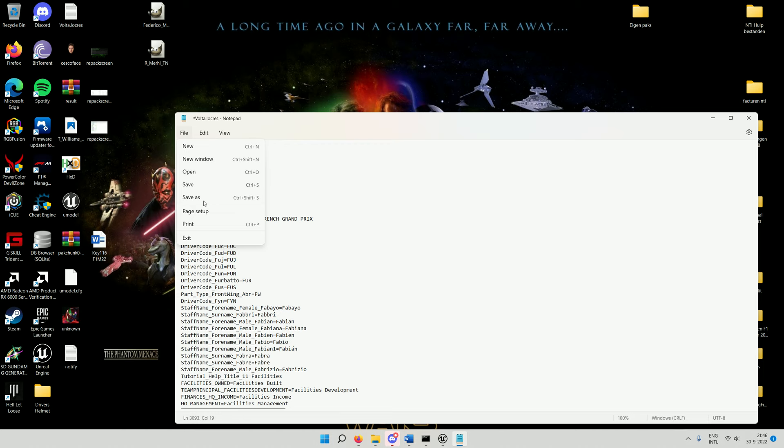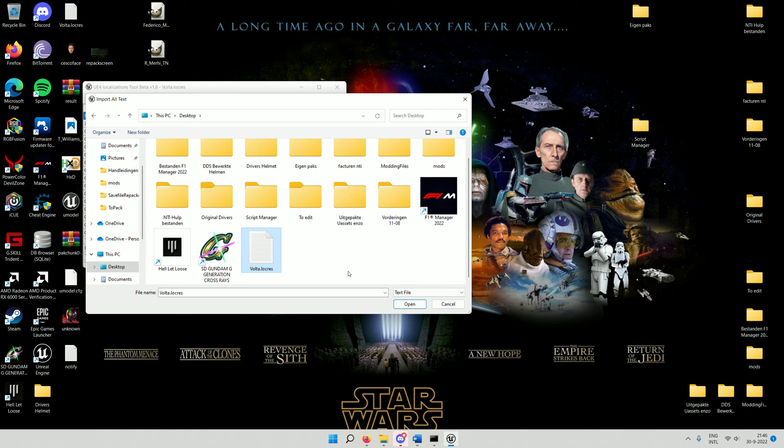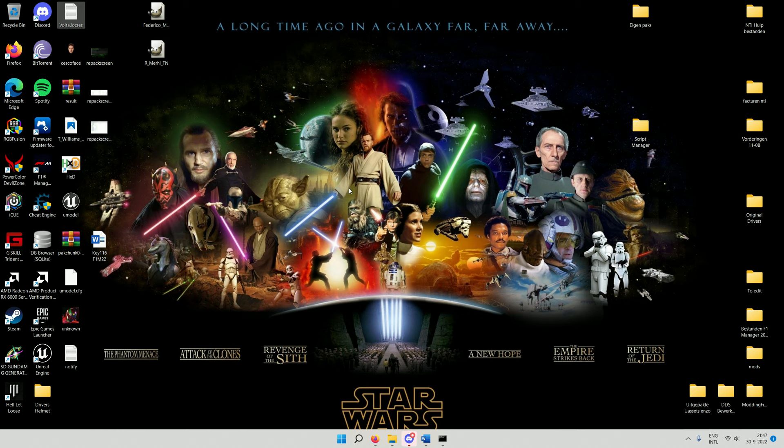Go back to the Unreal Engine Localizations tool, go to Tools, then 'Import all text'. It asks where to import from — select the Volta.locres text file you just edited on the desktop. Press Open. Successful import. Now we need to repack this Volta file into a format the game can read — we exported it, so we have to import it back into the game.